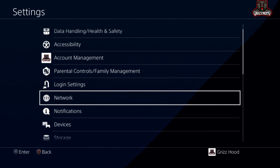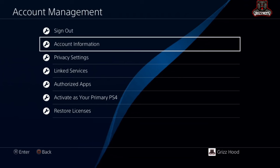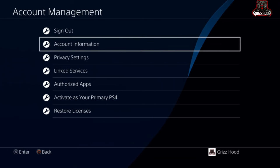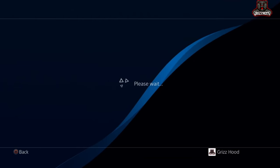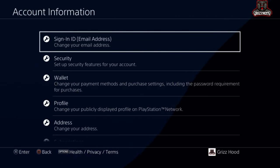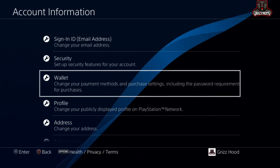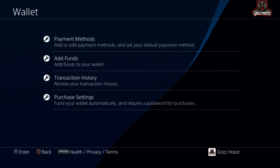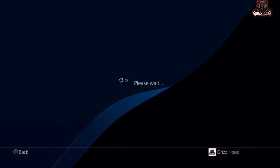From this screen, scroll to Account Management and select X. Once you're here, select Account Information and press X. It's going to load you to this screen. Now scroll all the way down to Wallet and select X, and it's going to load you to this screen. Once you're here, select Payment Methods and it will load you to this screen.